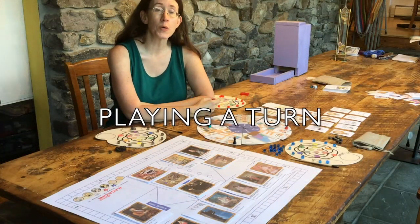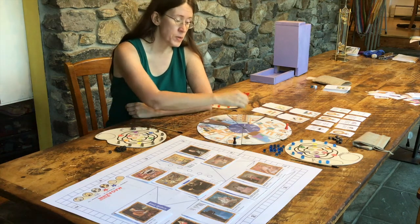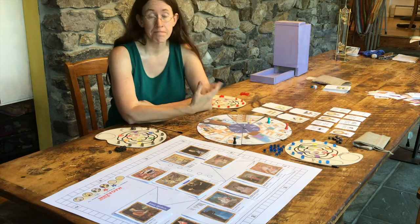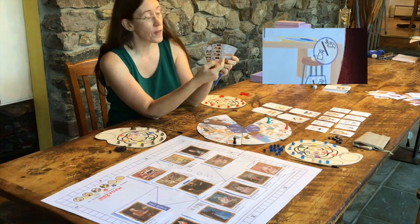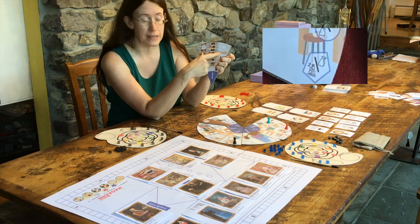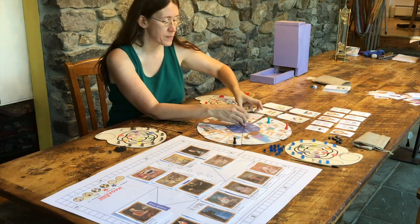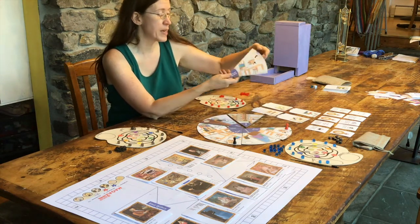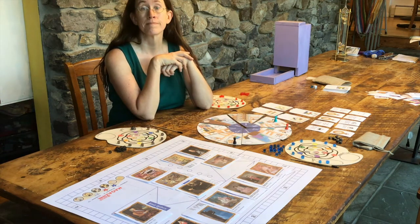At its heart, a turn in The Restorers is move and then take one action. Movement is simple — travel one, two, or three rooms clockwise. Some rooms have action spaces; those are these ovals. In a five-person game, we add these pentagons. If a room has action spaces, you have to land on an available non-occupied action space. If a room doesn't have an action space, you just place your pawn in the room. Where you land your pawn is super important because this determines what actions are available to you.